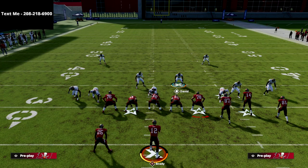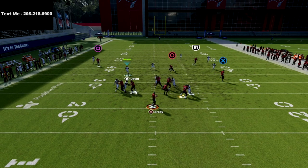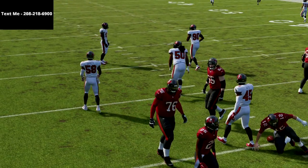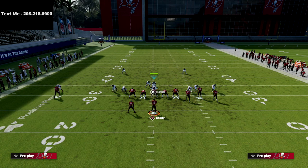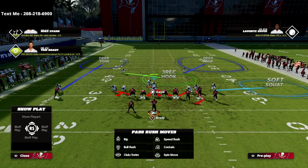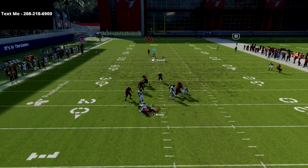Now, what happens if they block the running back? If the offense blocks their running back on the left side it's going to pick up the blitz — good job by the offense. The counter is to blitz the slot corner instead. Now you'll get a look that's really hard to deal with. One of the few times I'll run cover two, because with this blitz there's just not enough time for the opponent. At the snap we scream off the edge and get a pretty clean sack.